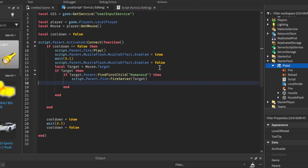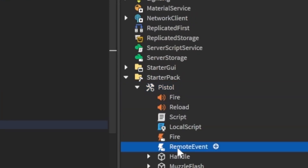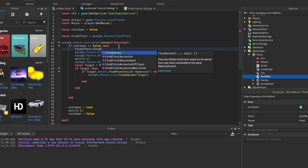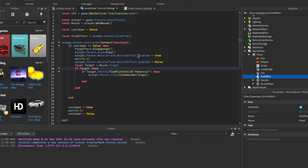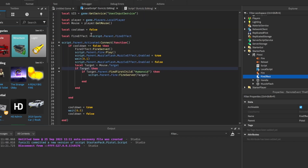The next thing we're going to do is make other players see our muzzle effect. I'm going to create a new remote event in our pistol and call it `FireEffect`. Now here we're going to do `local fireEffect = script.Parent.FireEffect`, then `fireEffect:FireServer()`. And in this script we also have to change `game.ReplicatedStorage` to `script.Parent.Fire` to fix the whole script.